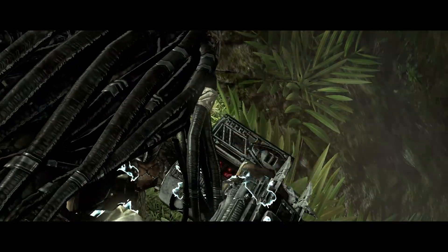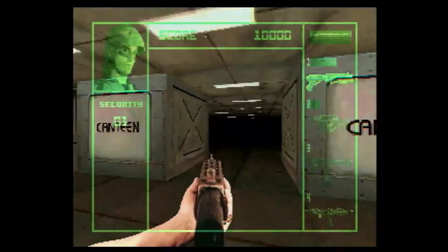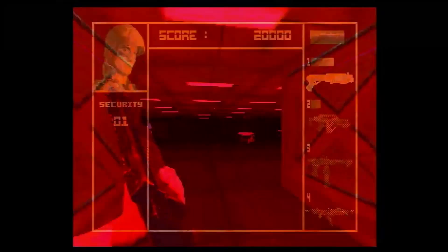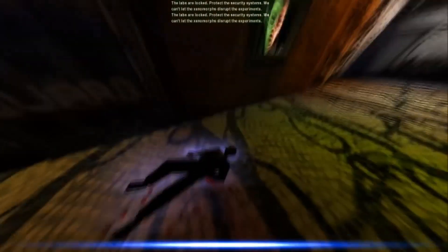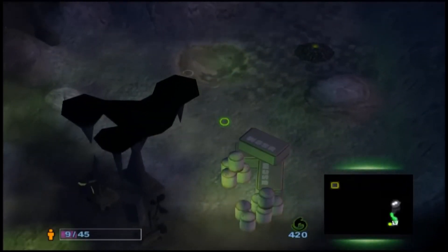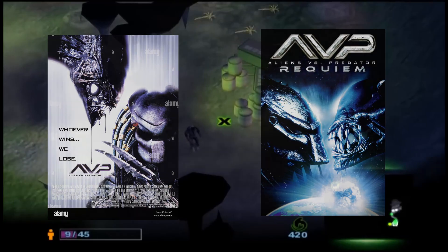It didn't take long for the property to make its way to the video game market, beginning with Alien vs Predator for the Atari Jaguar in 1994. It was a very primitive first person shooter, but it laid the groundwork for the biggest selling point: playing as a marine, alien, and predator with dramatically different gameplay styles. The games really hit their stride with Alien vs Predator Classic and Alien vs Predator 2 on the PC. In the early 2000s we were treated to Alien vs Predator Extinction, the only effort into the strategy genre, and two cinematic stinkers with AVP and AVP Requiem.